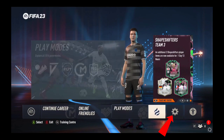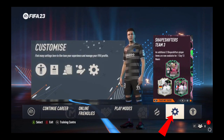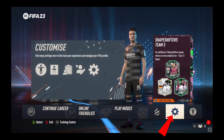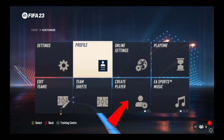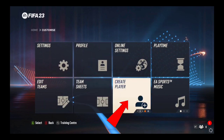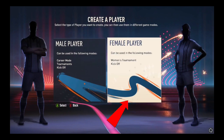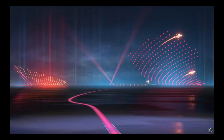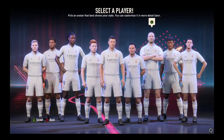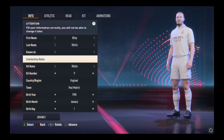The first thing you need to do is go to the settings. Just tap on the settings and then tap on the create player option. Then select if you want the player to be male or female. I'll just tap on the male player and then choose the player that you want to be the captain.